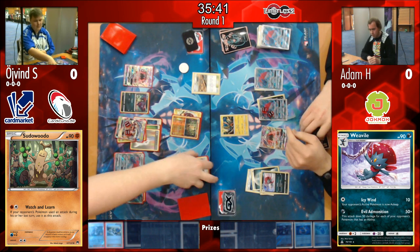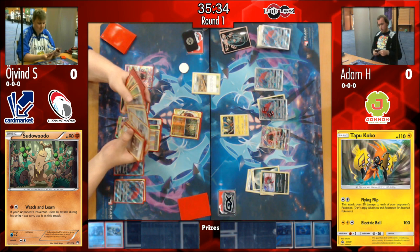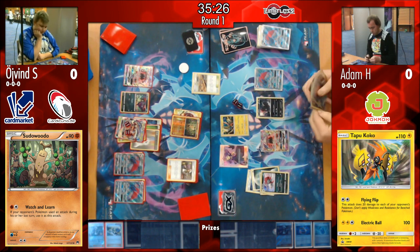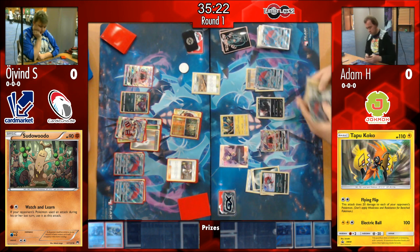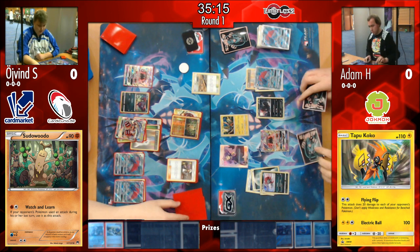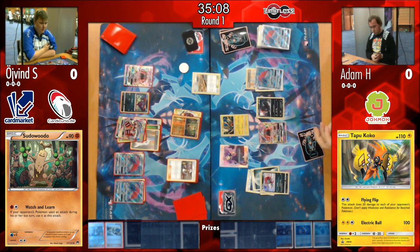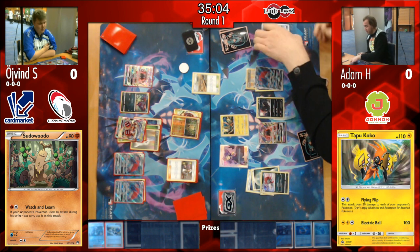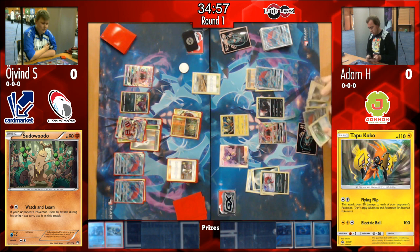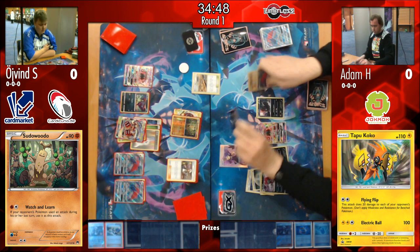Øyvind is down to two prizes, Adam down to three — on an uneven count because he KO'd a Tapu Koko earlier. Sudowoodo is now active, so KO'ing it wouldn't be bad this time. Øyvind uses Acerola to pick up that Zoroark, resetting Adam's damage to zero. Since Øyvind has used his GX attack he doesn't have to worry about being knocked out, and Øyvind moves to take his last two prizes.